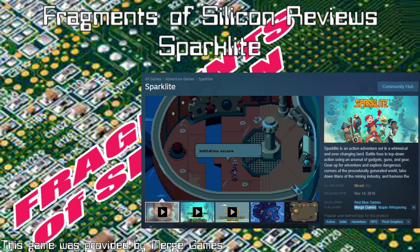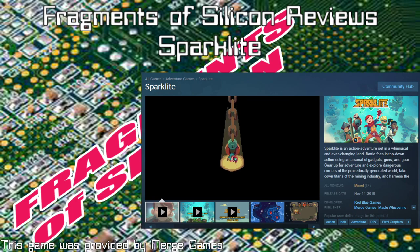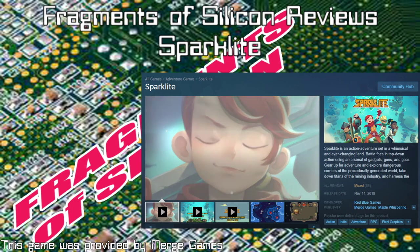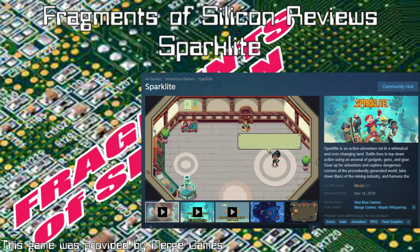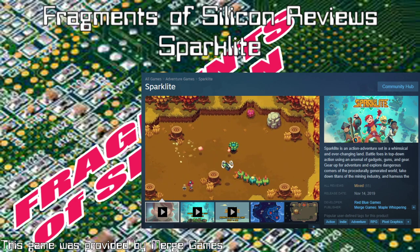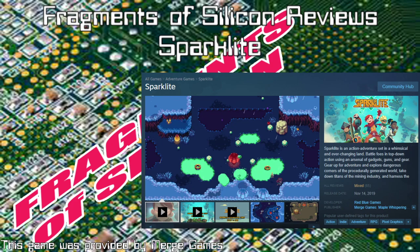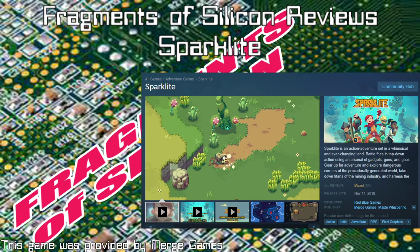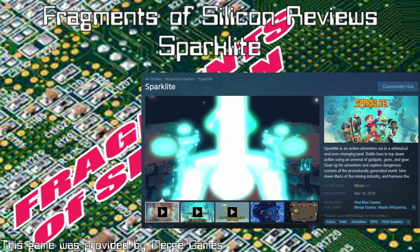Welcome to a new installment of the Fragments of Silicon Reviews. Three reviews up this week, the first of which is a game called Sparklight. Sparklight is — there's no officially official label for this kind of genre. You may hear it called Zelda-like or Zelda-clone, top-down. We used to call them adventure games, but that was because text adventure games weren't being made anymore.